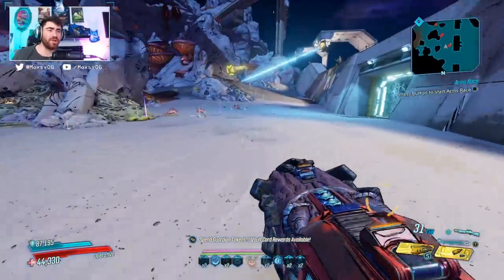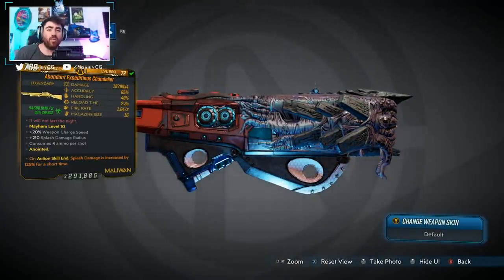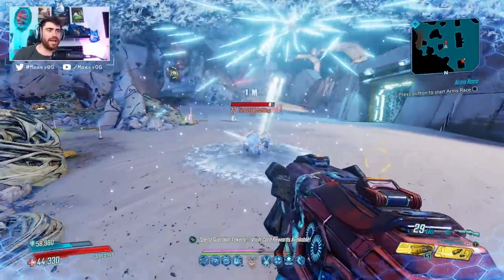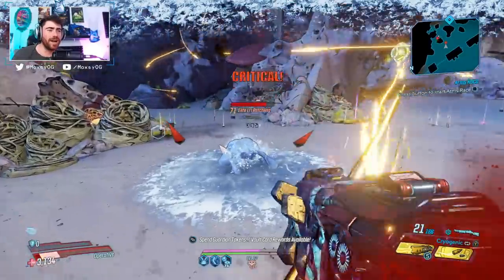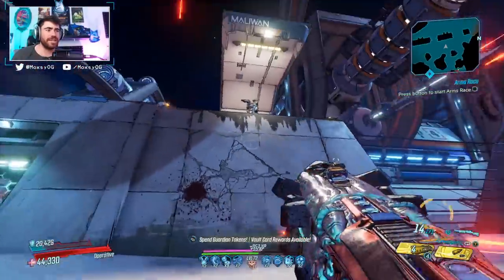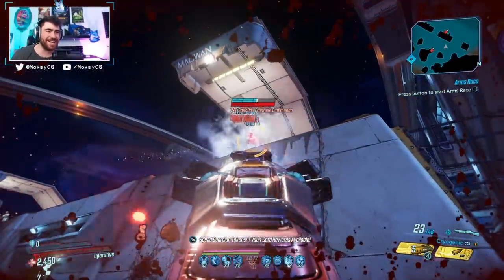We are now in the top 5, and number 5 is the Sheen Delir, a weapon that ricochets — but not between enemies. It ricochets off walls and surfaces, unlike the Recursion which ricochets between enemies. It is terrible and so bad. What's crazy is it has 187,000 base damage times 4 and still manages to put out some of the worst damage in the game I've ever seen. I would be here for a year shooting this guy on his turret.